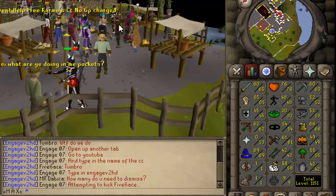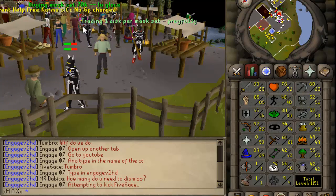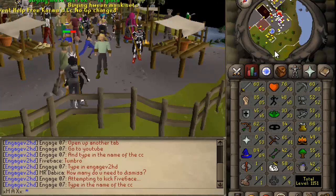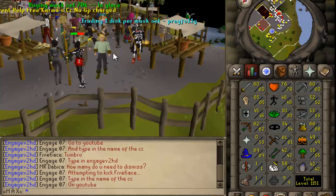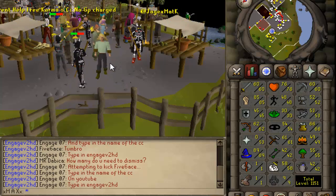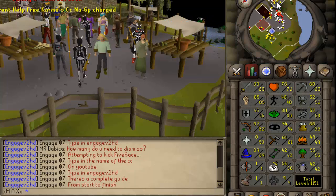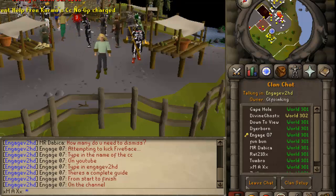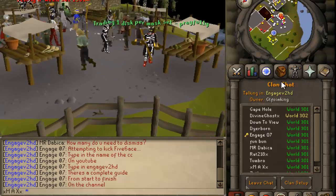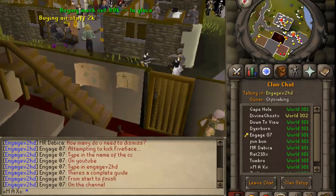Okay guys, Max here. This is going to be a quick guide today on taking you through an event to get all the Halloween items. I've never done this before, so I'm going to be learning as well, so it might be a little bit choppy of a guide, but I think I'll still get the point across. If you don't know what you're doing, there are clan chats you can join and they will help you out as well, but I'll be running through it real quick and hopefully it helps you.